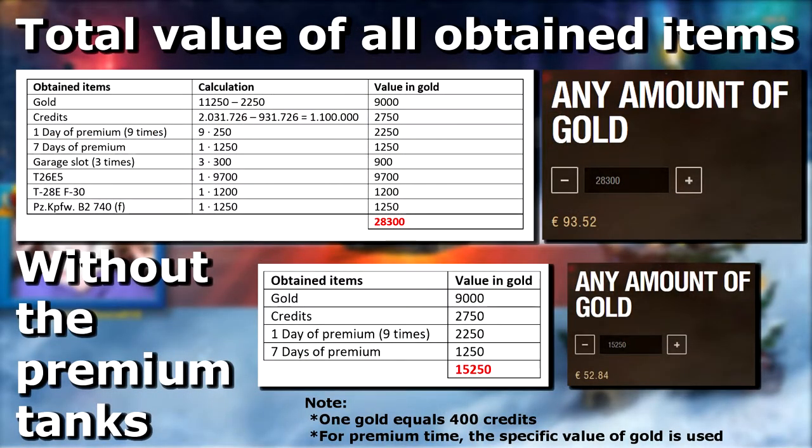The last note refers to how I calculated the gold worth of the premium days. I didn't just sum up all premium days and multiply by 250 gold. Instead I looked at the amount of single premium days and the number of times I got 7 days of premium, because 7 days of premium costs less than 7 times one individual premium day. I also calculated the minimum amount of gold you would need per box to make a profit. For the 25-box pack, you need at least 350 gold per box. For the 75-box pack, it's around 170 gold per box — meaning you pretty much profit with every box since the minimum you can get is 250 gold.